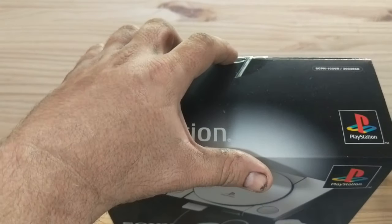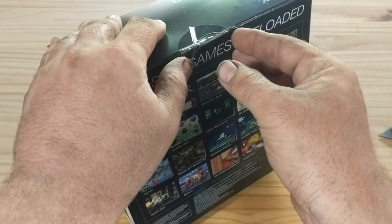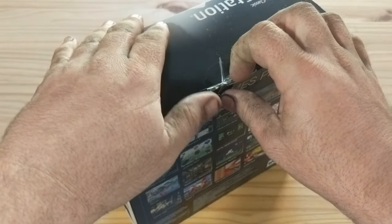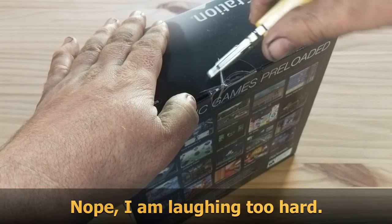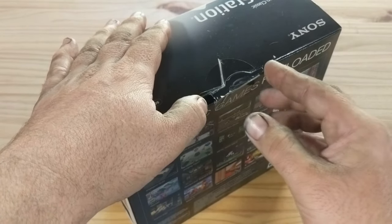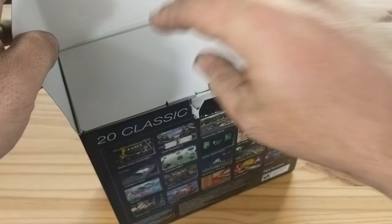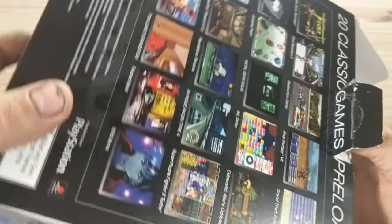I'm used to rushing this, but I kind of don't want to look like an impatient child. Note to self: edit all of this out. Alright, step one — box is open. It looks like they did the thing where they just make a pretty sleeve to go around the actual box.